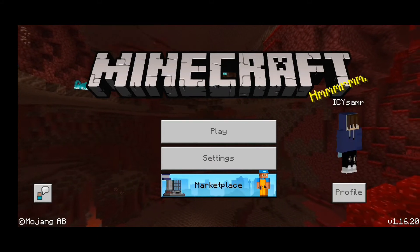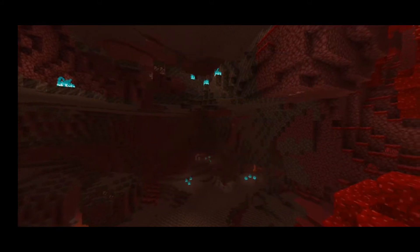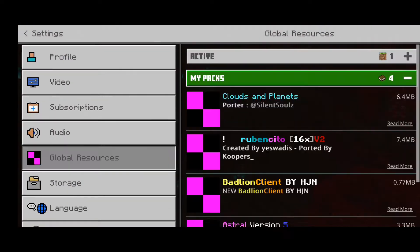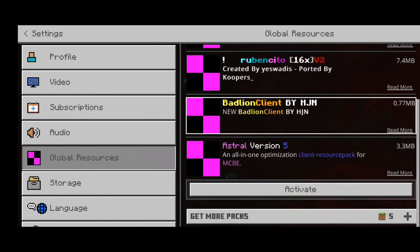Hey guys, how's it going? I'm here with another video. We'll just go here to Global Resources, My Packs, Astral Ocean File.